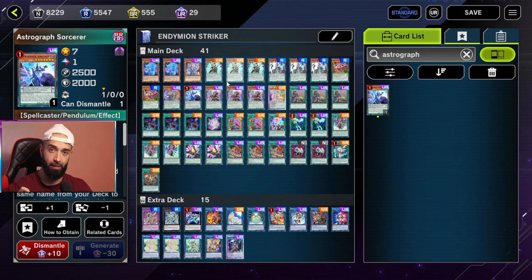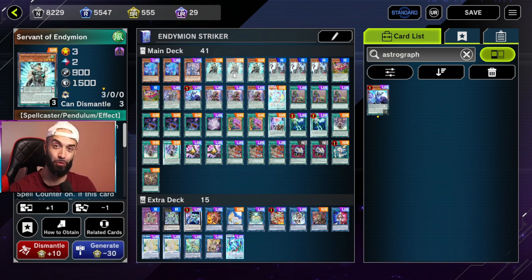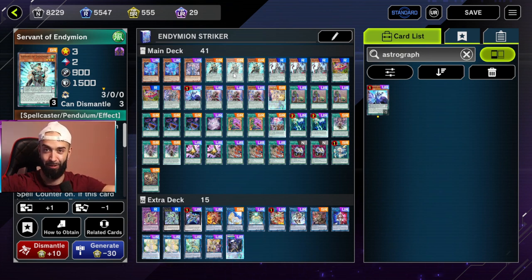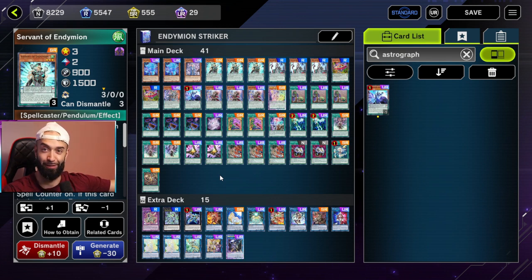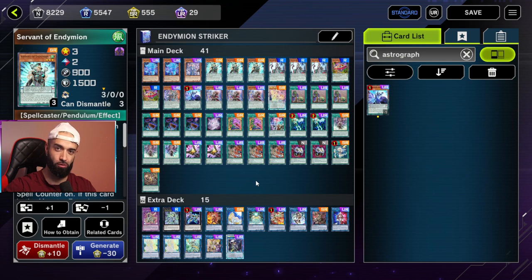Draco Slayer doesn't have a good matchup against Kashtira because Draco Slayer needs both scales to play, while Endymion only needs one. Even if they lock one of your scales — no problem, scale Servant, activate three spells. With Draco Slayers you need both scales. Also remember it's best of one — they're not always going to lock the scale, they'll lock the main monster zone half the time. If you truly want a meta Pendulum deck that destroys everything, sadly it's not Draco Slayer. Draco Slayer was incredible in a tier-limit format with Bestials, but we're no longer in that format. Draco Slayers was released one to two formats too late in Master Duel.